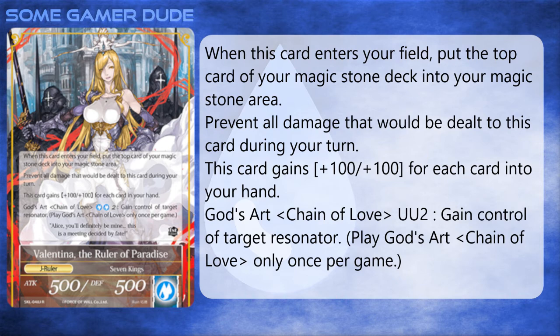In addition, she has a God's Art for blue-blue-2 called Chains of Love, where you take control of any resonator for the duration of the game. None of this is terribly impressive. The card gets weaker and easier to kill the more you use cards, so you need to cantrip a lot to keep her power up.